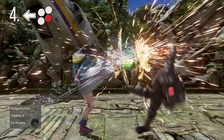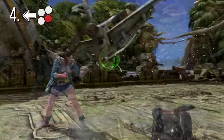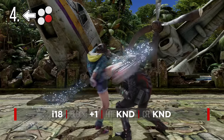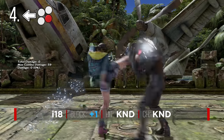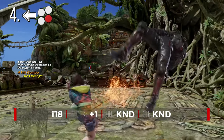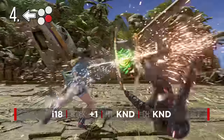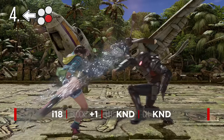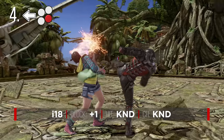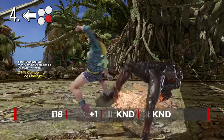Julia's back 4 is another strong tool to condition and control the opponent's movement. Though it's a little slow and a high, this is a plus on block homing move that leads to a full combo on natural hit. While the range is better than it looks, you still need to be fairly close. If you notice the opponent is stepping a lot, use back 4 to keep them in line and lock them down.